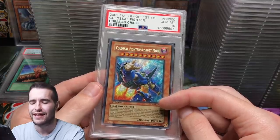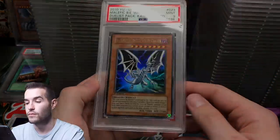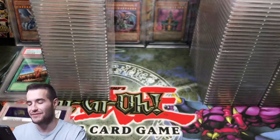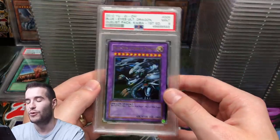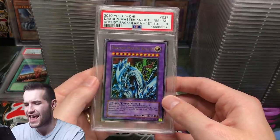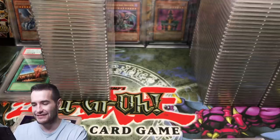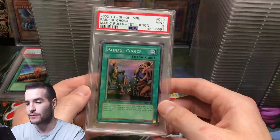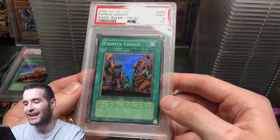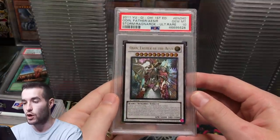Malefic — these are all mixed up, this is crazy. Blue Eyes Ultimate got a 9 — bummer. An 8 right out of the pack — what in the world? These are not all mine. Painful Choice — I sent this one, PSA 9. Getting 9s on these cards.